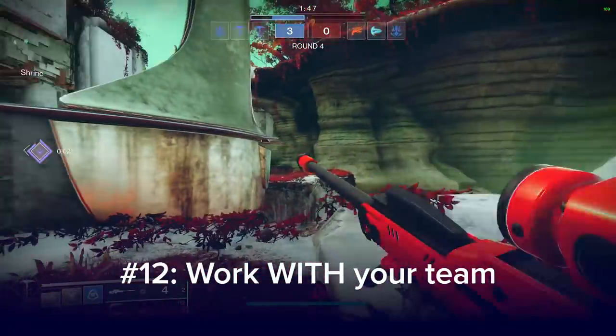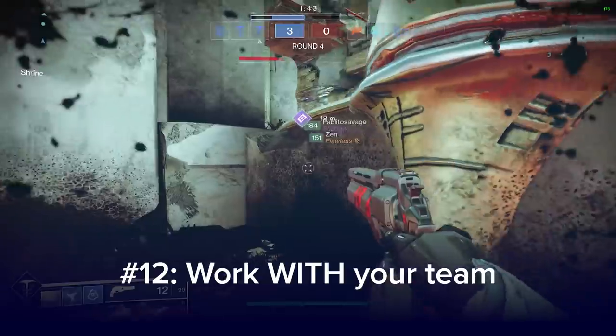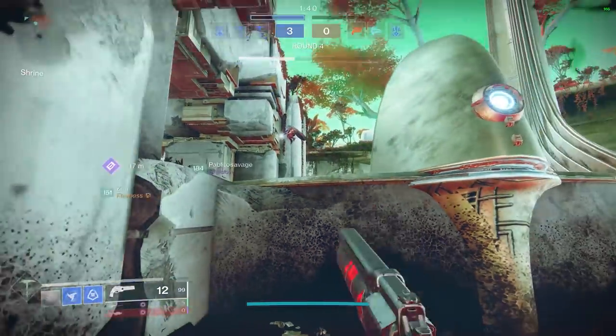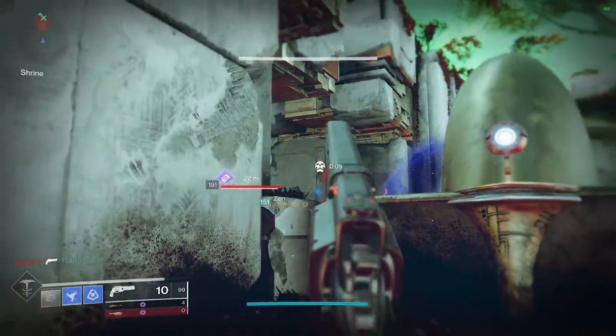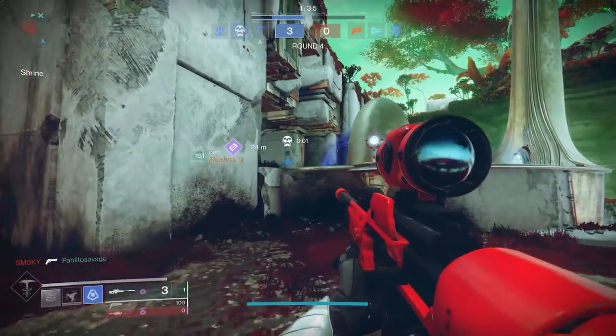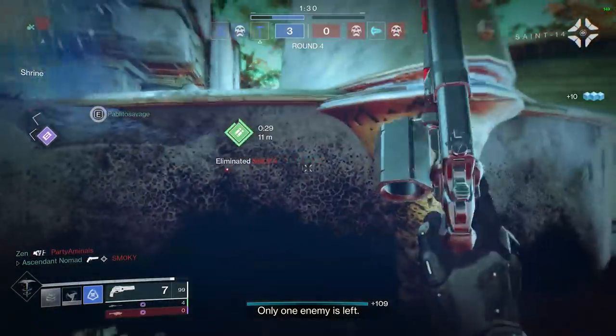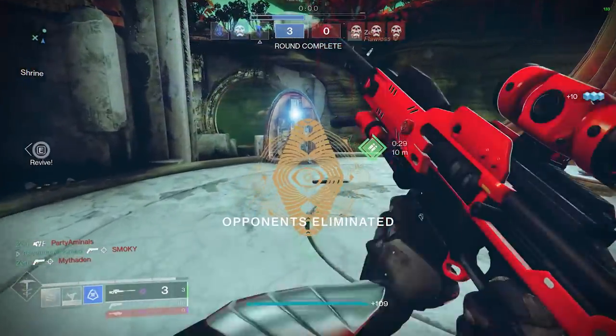Number 12. Talk to your team and work with them. There's going to be a lot of players this weekend, as of the release of this video, because Igneous Hammer is available at 3 wins. Even if your goal is to get to just 3 wins, you can do this. Talking to your team constructively already puts you well above the norm in terms of teamwork.